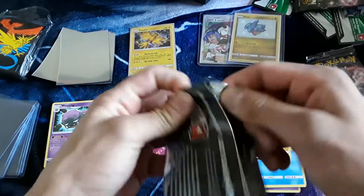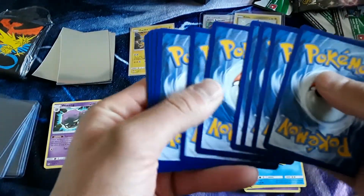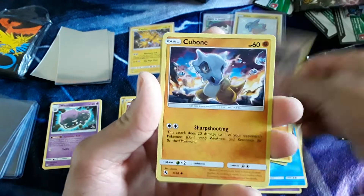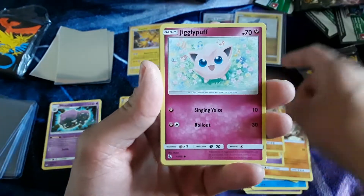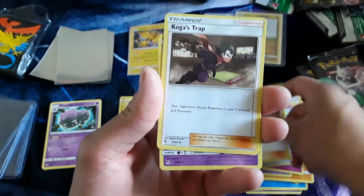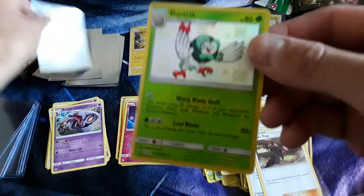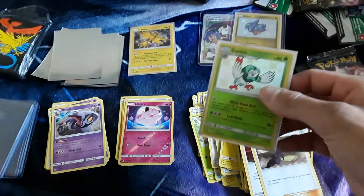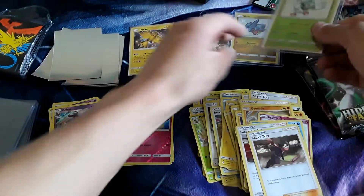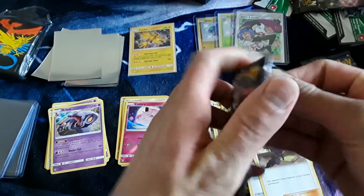As you know you can get double pack hitters so it doesn't take too much, and it looks like we have a shiny slot pull — that is good. Koffing, Cubone, Geodude, Jigglypuff, Star You Energy, Brock's, Pewter City Gym, Giovanni's Exile, Koga's Trap, Arbok regular rare, and a shiny Dartrix. That is I believe the third one we have of that as well — doubles, doubles, doubles. Still, the Jesse and James is my favorite card so far.